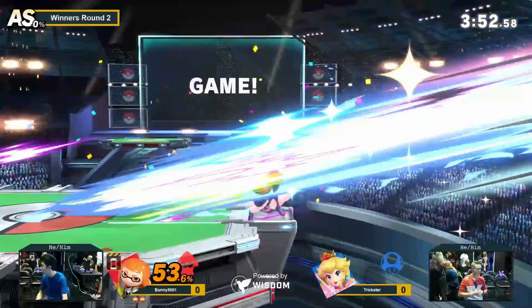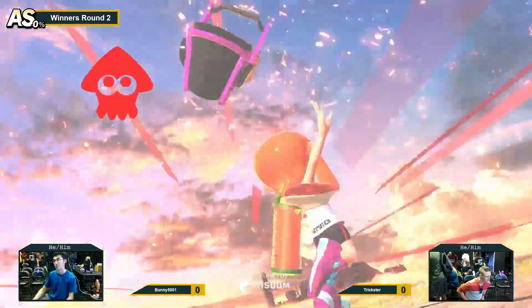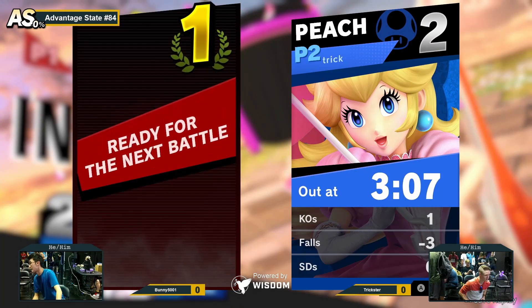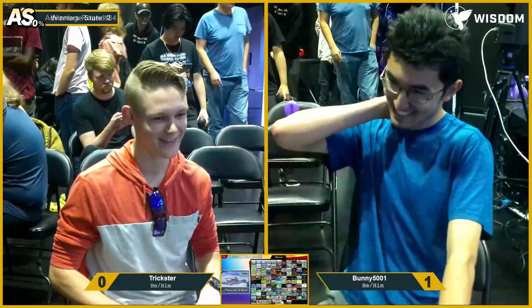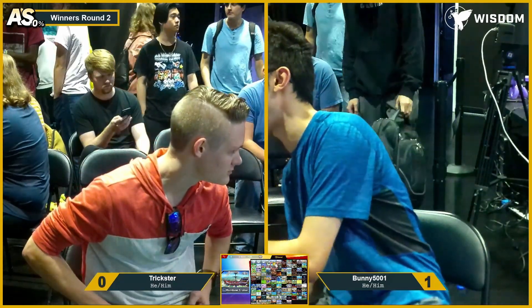Hits him with the slosher — close it out. Bunny looking pretty strong here. Nice little clean two-stock win! Bunny had a pretty clean game overall that game one — it was extremely clean. That little down smash at the end? Ooh. Game recognize game. Of course, my Inkling is absolutely terrible — do not ask me to play my Inkling. My Inkling will lose no matter who you are.